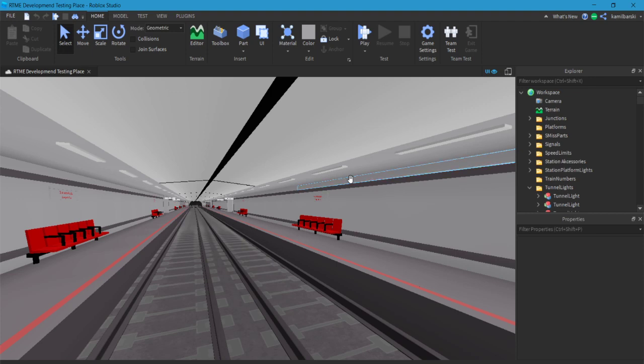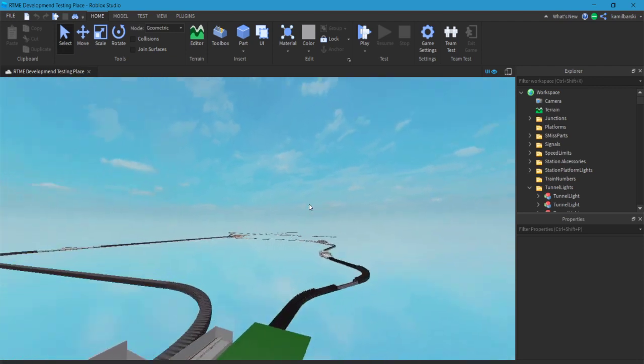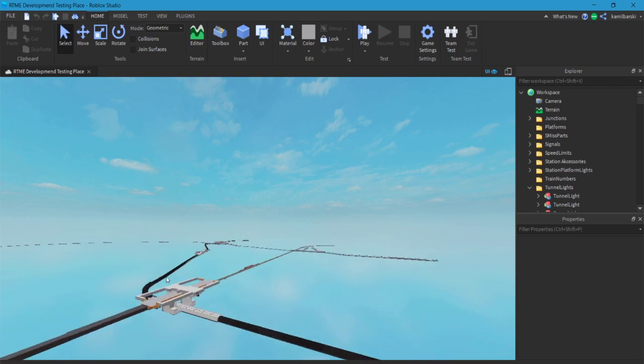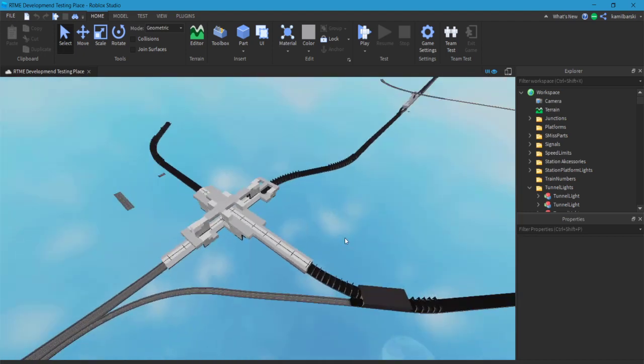The next thing coming in version 1.0.3: after that, if everything goes well and we have no reported bugs or other issues, we will start working on version 1.1. Version 1.1 will be a new Line 3 — it's the Blue Line of the Metro network. Sorry about the lag because the bug is very big right now. I'm going to show you what Line 3 will be.